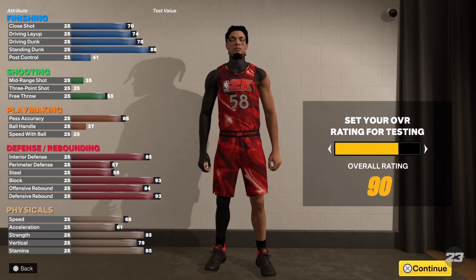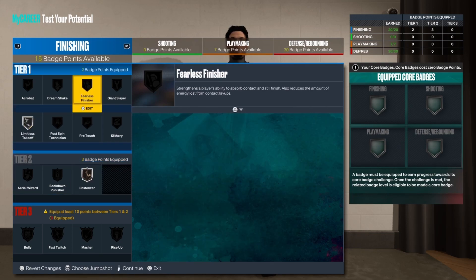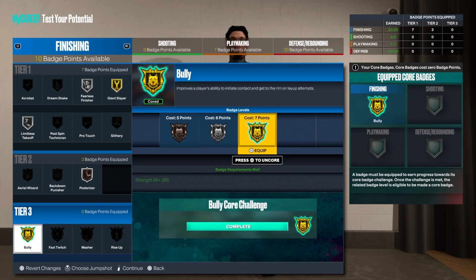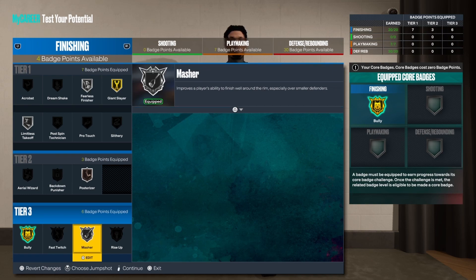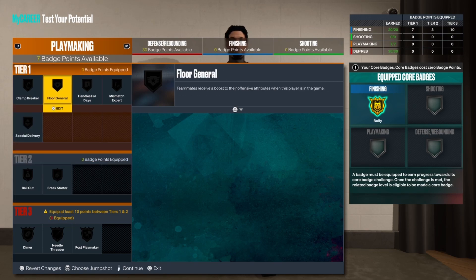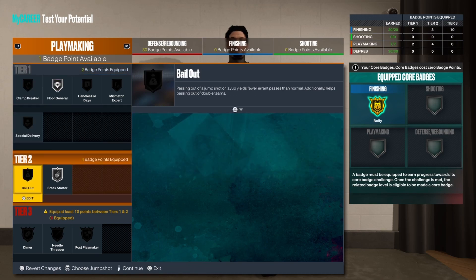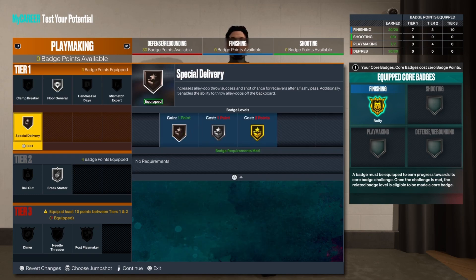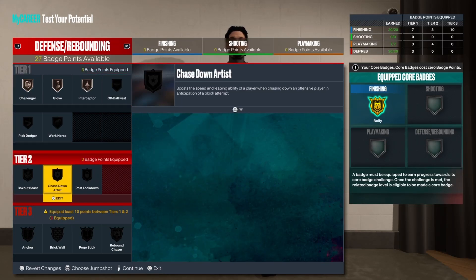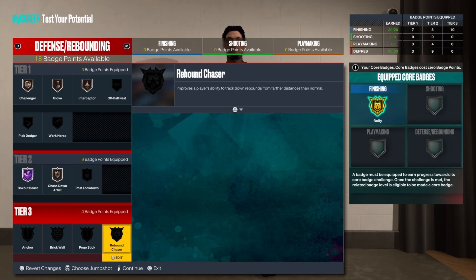Here's the badge setup for Build 1. For finishing: posterizer, limitless, fearless, giant slayer, and then either bully or masher — either one works. For playmaking: floor general, break starter, and floor general. For defense: glove, interceptor, and challenger.